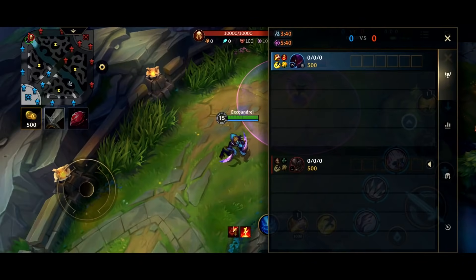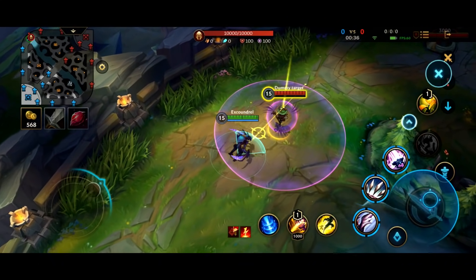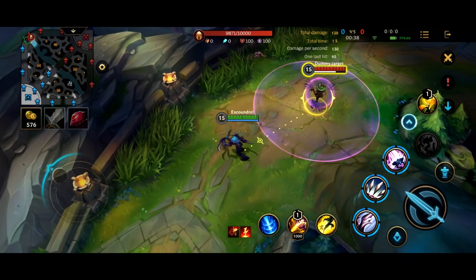Okay, let's start talking about his abilities. First of all, Unseen Threat. Unseen Threat enhances the next attack against enemy champions to deal an additional 129 magic damage that scales with your AD and slows by 25% for 2 seconds. Unseen Threat is refreshed when the enemy loses sight of Kha'Zix. I'll walk up to him and you'll see that I'll deal a little bit of that extra damage.